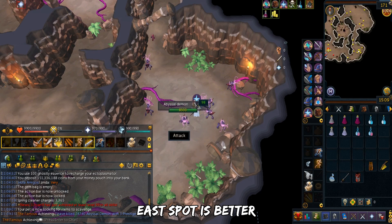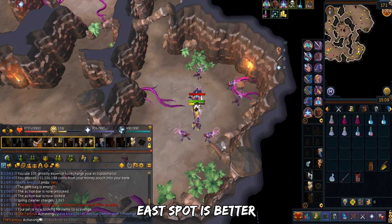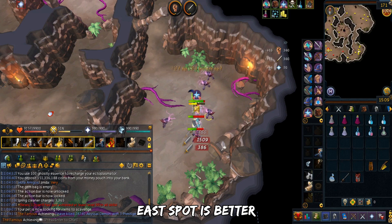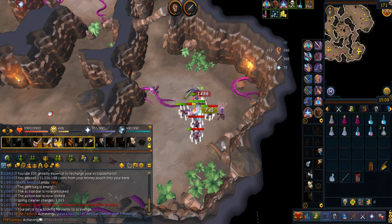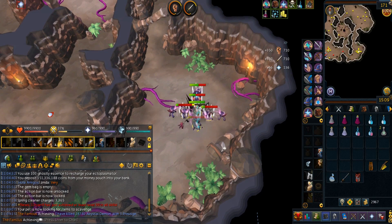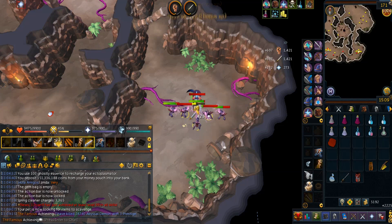Moving on to the strategy: I prefer the Eastern spot because there are way more clusters here. Compared to the Western spot, it's actually a much smaller map. This makes it really ideal for Aggression Potions. Both of these spots have 8 spawns each. You can just AFK for as long as you want — I was even able to edit this guide while AFKing, so it shows how relaxing it really is.